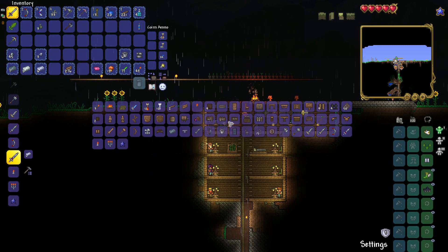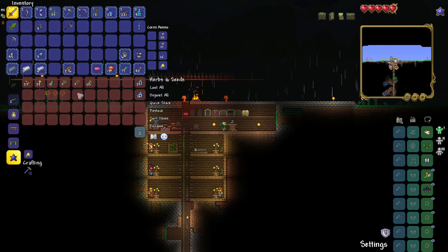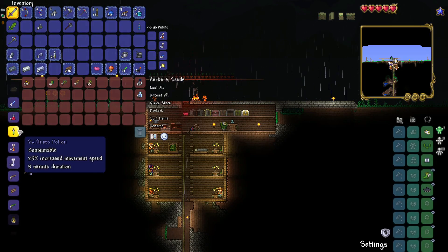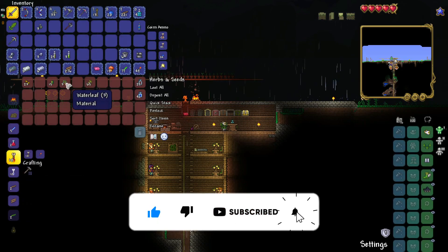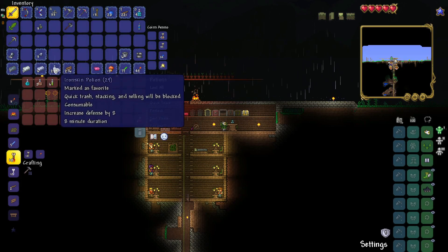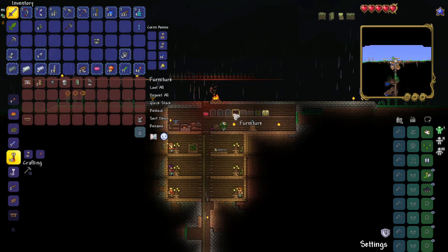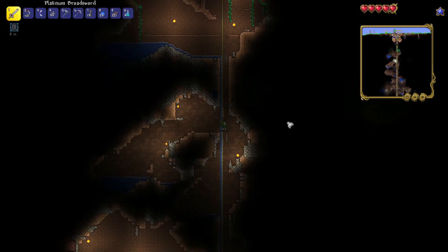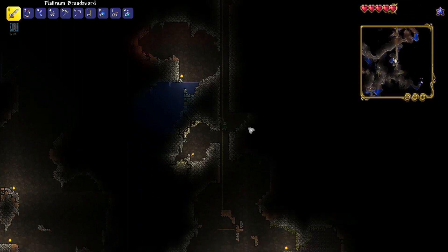But I can do a platinum broadsword — hell yeah! And can we do the pickaxe? Yep, platinum pickaxe — beautiful! I'm going to go ahead and sell these two things, get a little cash out of the deal. We need to make that iron skin potion I've been talking about for ages. I also made some swiftness potions — I'll stick those in the potion chest. The iron skin is coming with me. Way better sword here, guys — way better. That was a huge upgrade. We went from cactus to platinum — that's pretty huge. Anxious to use this sucker and test it out.